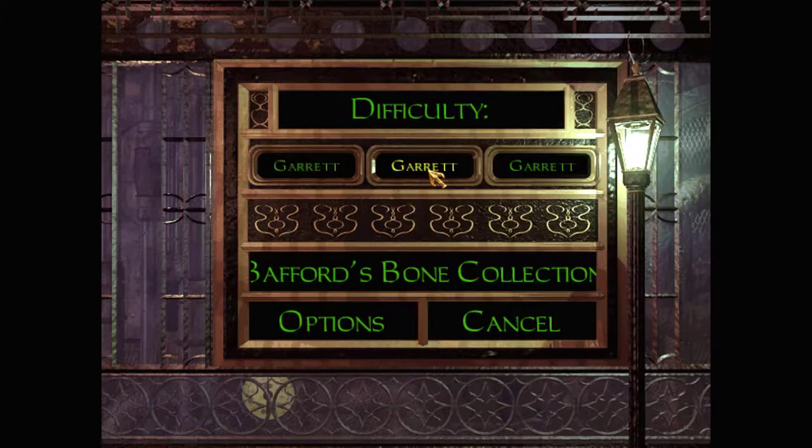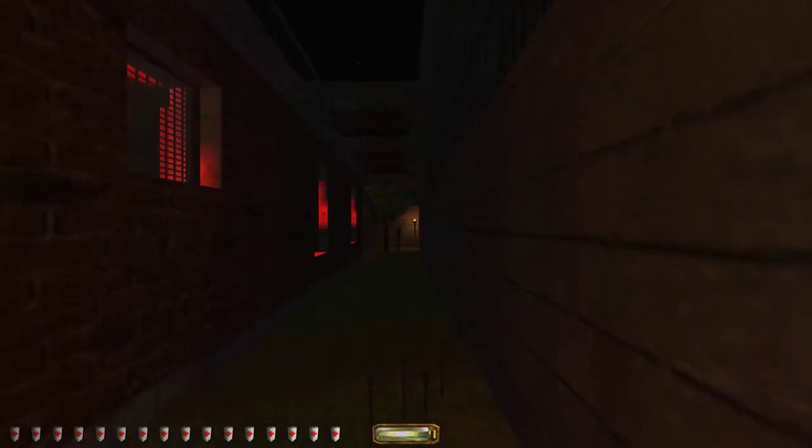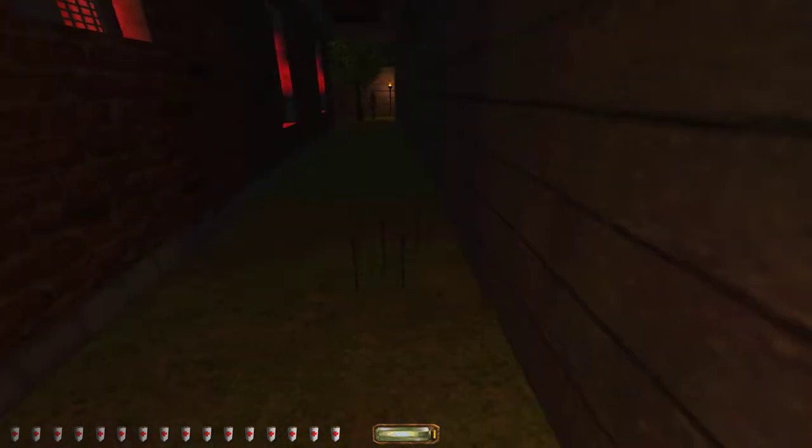Let's play on Garrett difficulty. Baffert's Bone Collection. Baffert has just come back from a long expedition where he acquired a golden skeleton. Find and steal the first piece of the skeleton, the golden skull. Find the golden right arm. Find the golden left arm. Find the golden right leg. Find the golden left leg. The golden skull bone's connected to the golden neck bone, et cetera, et cetera. You are Garrett, the master thief. While you're here, steal 1,300 loot and try not to kill anybody. It doesn't matter what difficulty you earn — the objectives are the same for all of them. Alright, let's go.